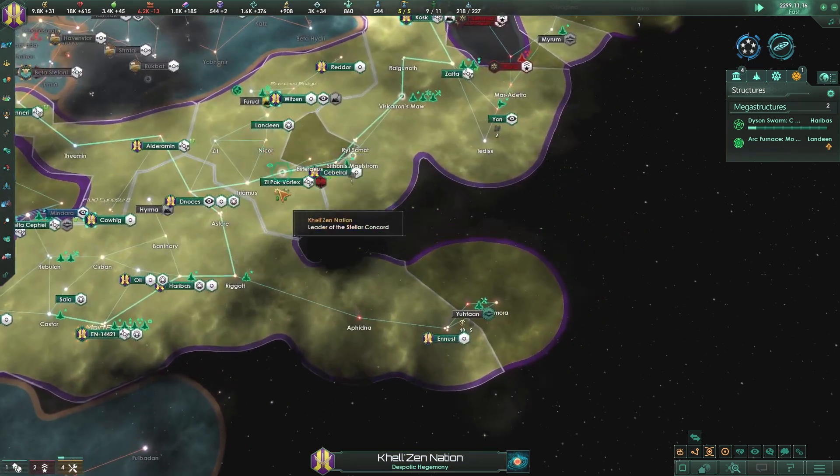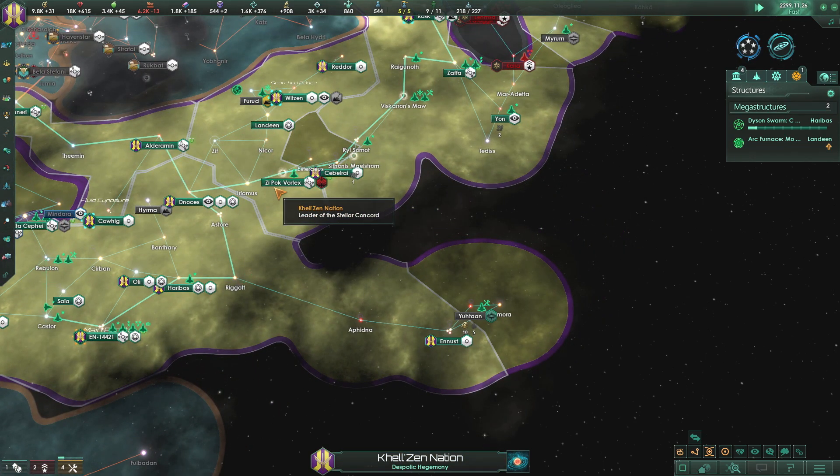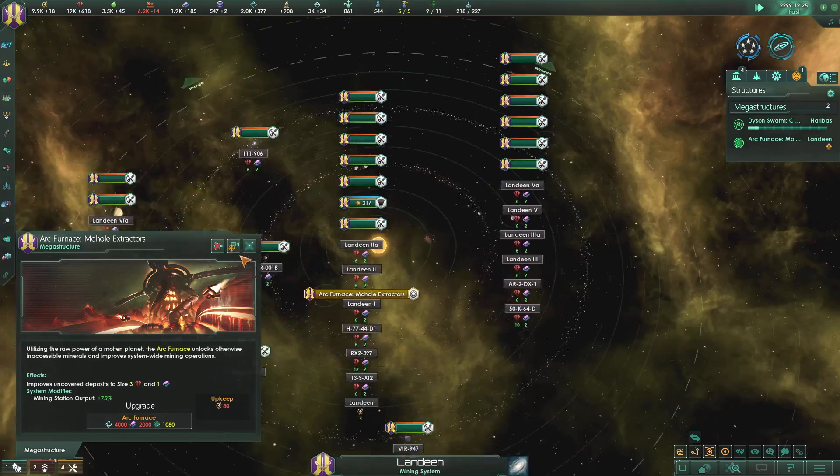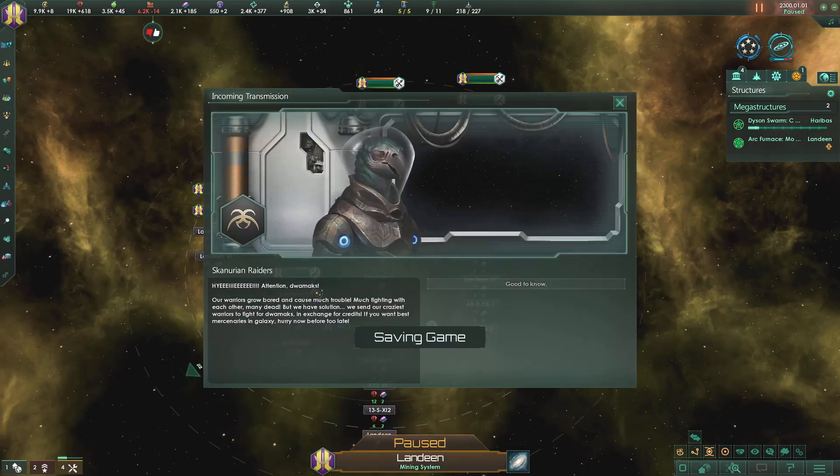This rover on commanders - we'll let it slide. The arc furnace needs an upgrade, but that's going to take a hot second. We got this arc furnace right here in that system.